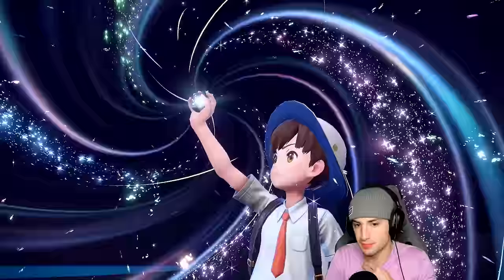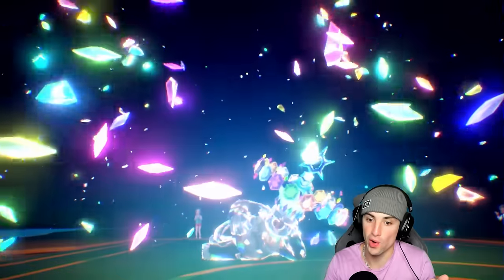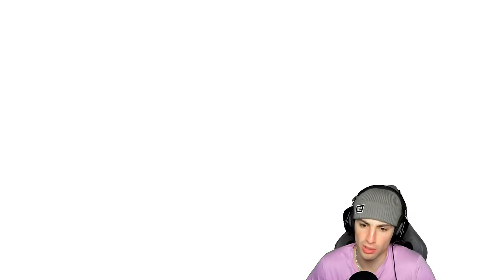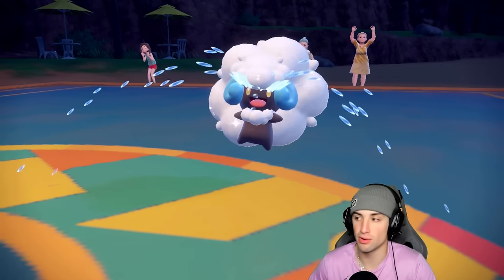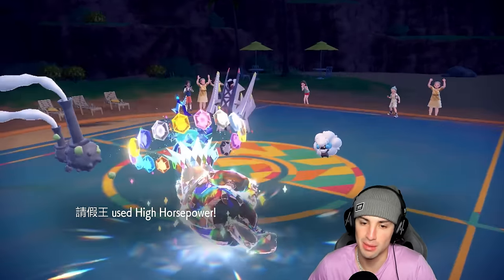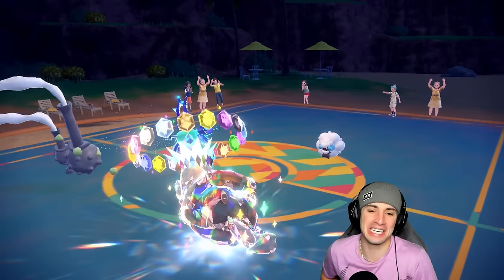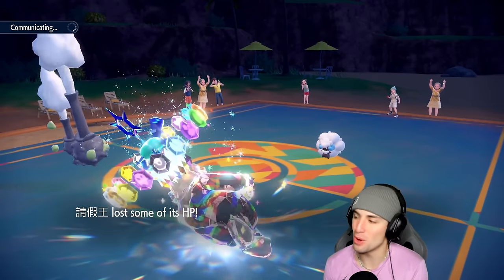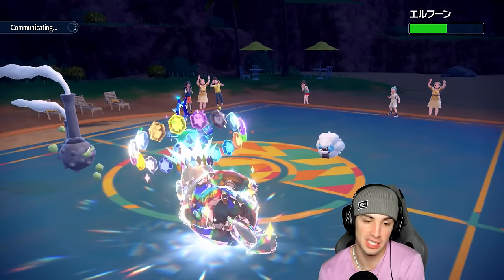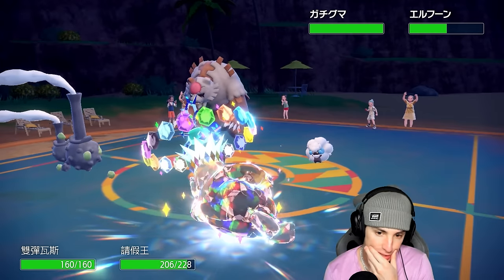I could just Taunt the Whimsicott — you're gonna be faster than me — but I think attacking it and going Stellar tera into High Horsepower is my call. Armarouge is just too bulky and I'm scared of Body Press, so I'm looking to one-tap it. Slaking hits hard as you've seen last match. We're gonna get that Stellar boost on top of High Horsepower. Fake Tears comes across — Slaking outspeeds and delivers an enormous KO on Armarouge. I love it!